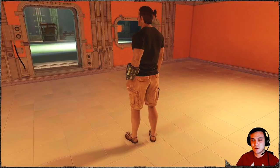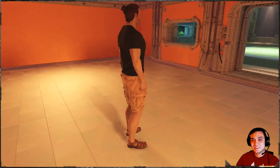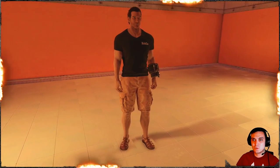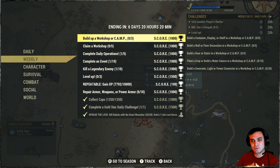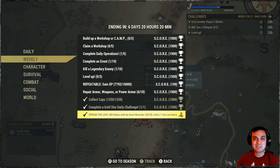Now, this is a time-limited reward, and as I've mentioned, you can get it only by doing the Spread the Love event. Basically, Bethesda started this event on the 26th of January 2021, and the way you can acquire this outfit is by completing a challenge. This specific one is in the weekly challenges, and what you have to do is kill robots with the Heart Wrencher. I'm sorry if I mispronounce it.